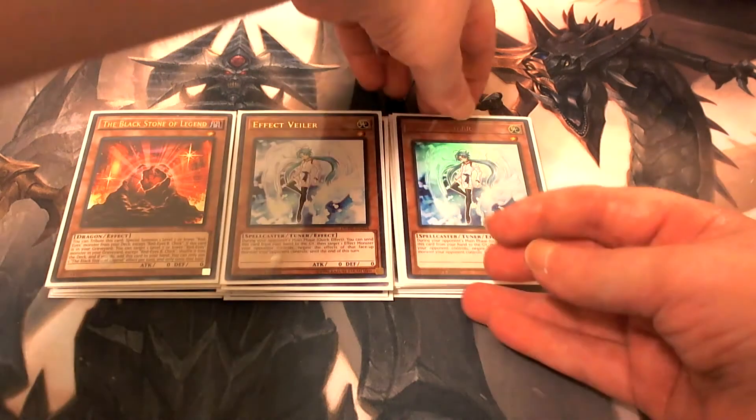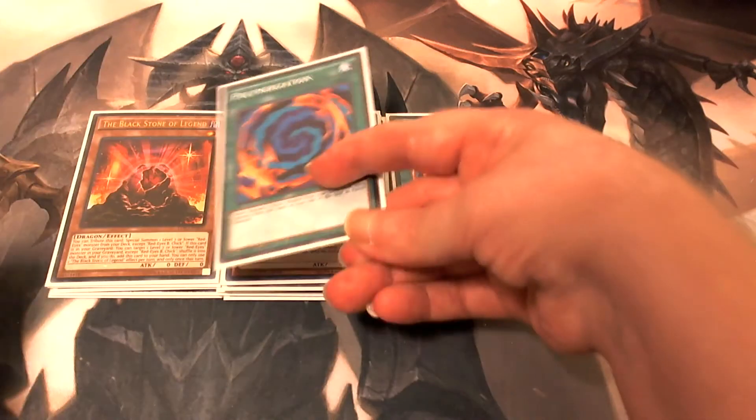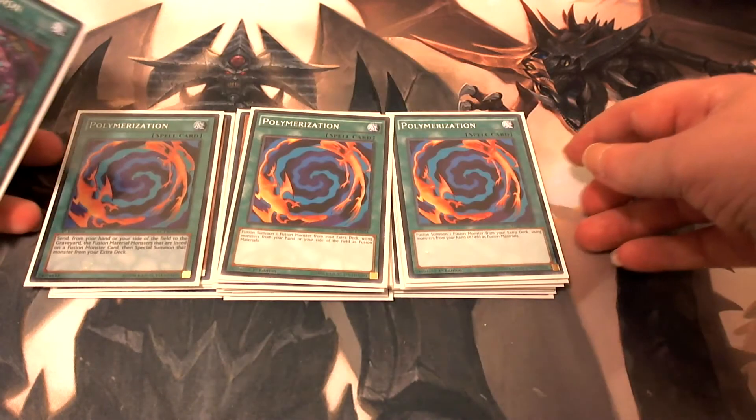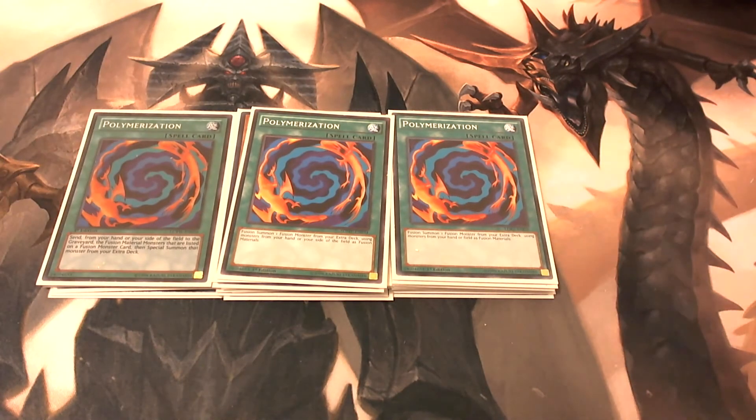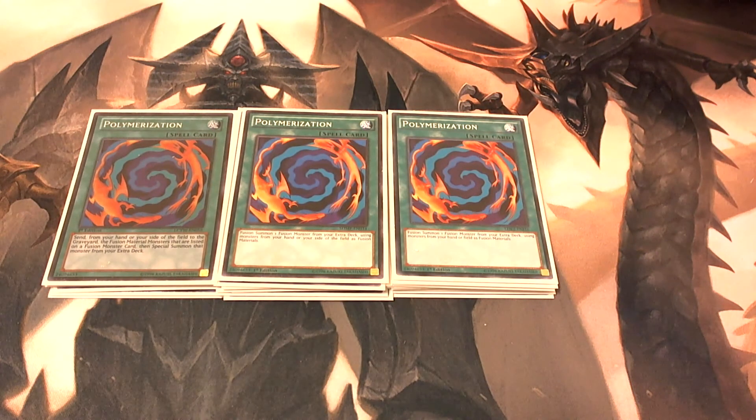Moving on to spells and traps — we're playing three copies of Polymerization. Obviously, you can't make your fusions without this card. There are a lot of other cards in this deck that help you search for it, and by having three copies you're going to more than likely see it in your first hand.